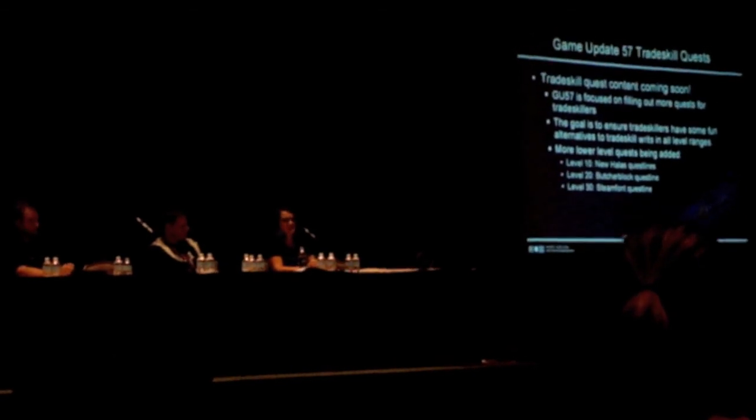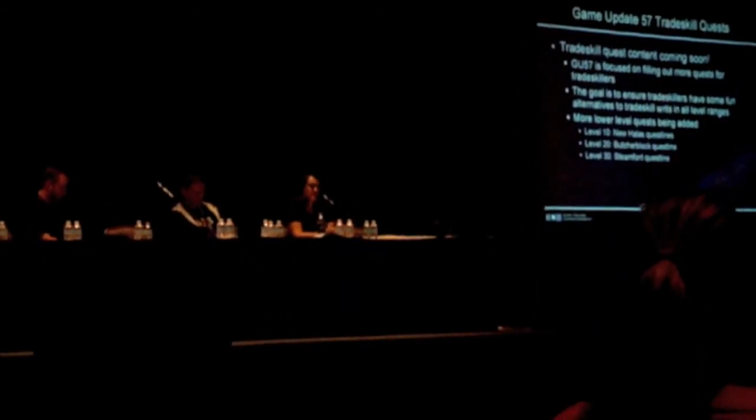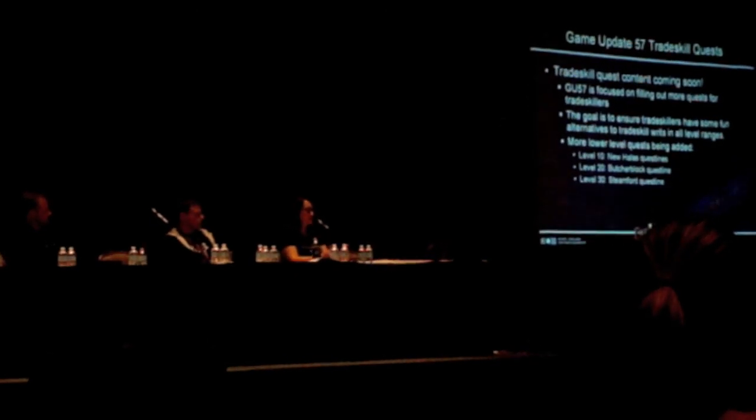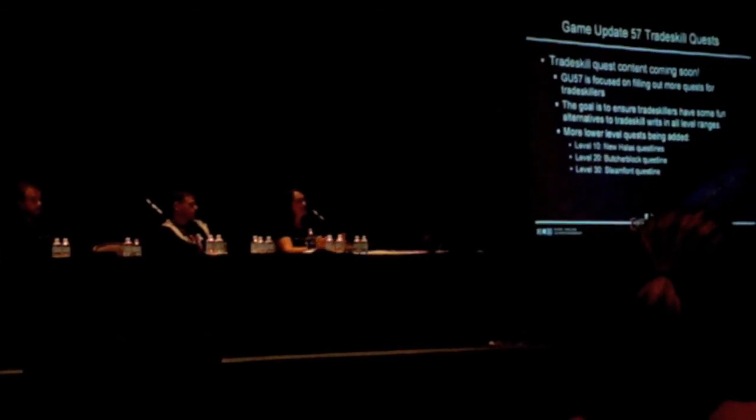Then at level 30, we have a quest line in Steamfont, which I think is a lot of fun. It'll also point you to Tinkering if you haven't picked it up by that time. In addition to just the quest line, which gives you XP, a few rares, and a couple of house items, the Butcher Block line gives you a nice appearance shield that you'll be able to continue making. Each of those quest lines will also unlock the ability to purchase the advanced recipe books, so no more searching for the least of advanced trade skill volume 29.